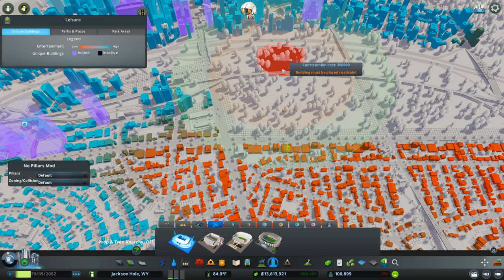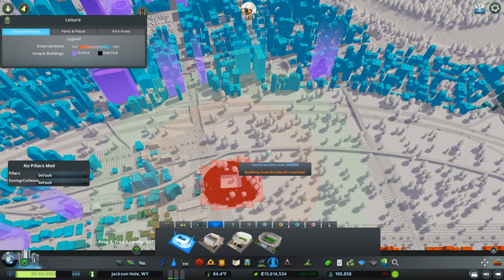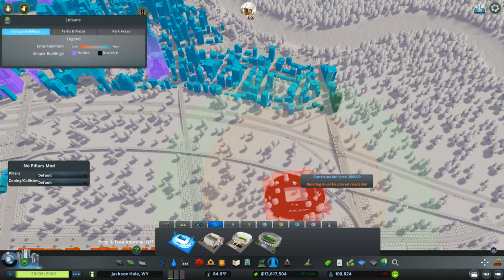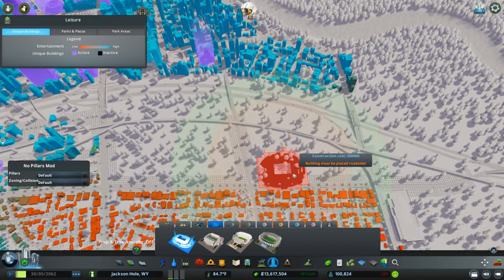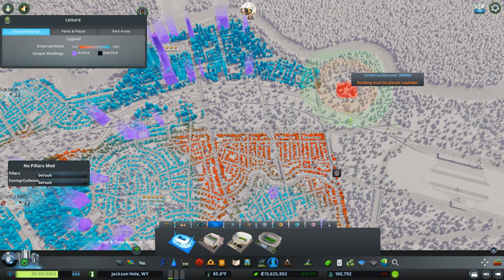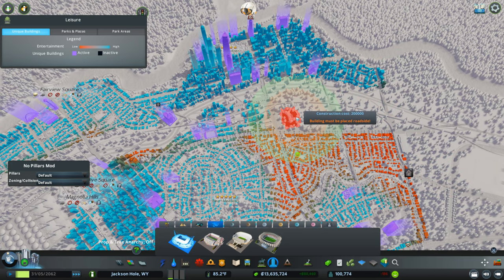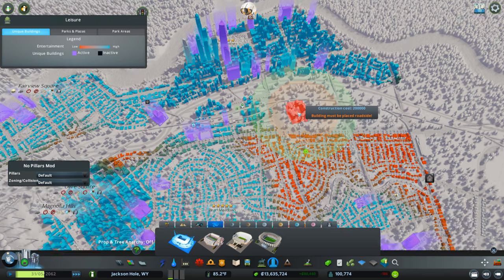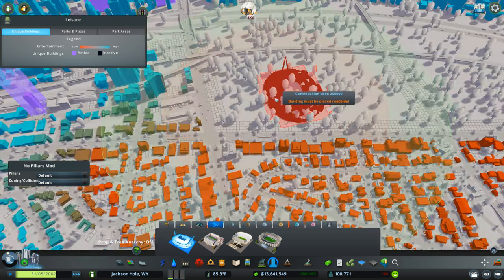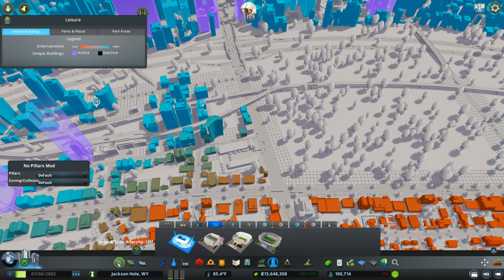Some of these folks are going to get some noise pollution and there's only so much I can do about that. I don't think I'll push it all the way to the other side of the rail, and I won't move the rail much either. The only other alternative would be to move the stadium further in this direction, but I really like it right here in the middle of all the action.